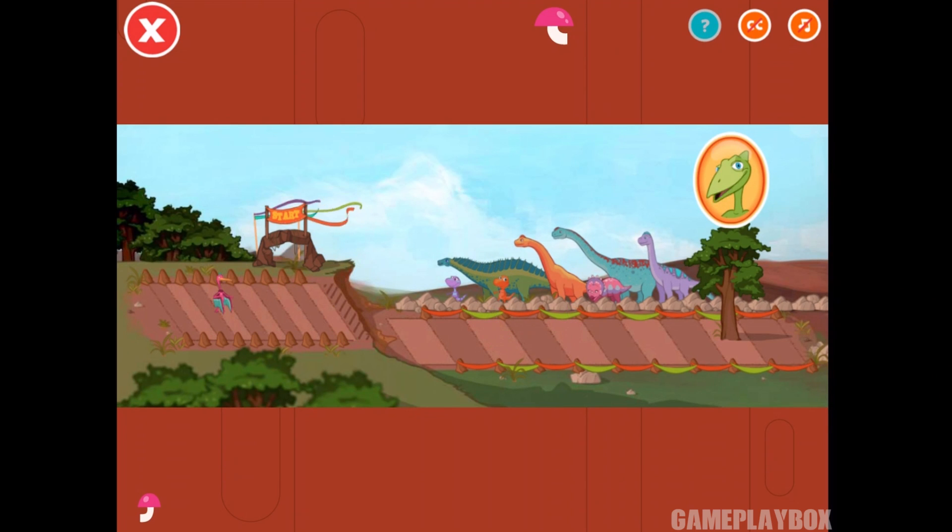Here goes the other team. I want you to land as close as possible to the other dinosaur. You moved your dinosaur eight spaces. Great flying!